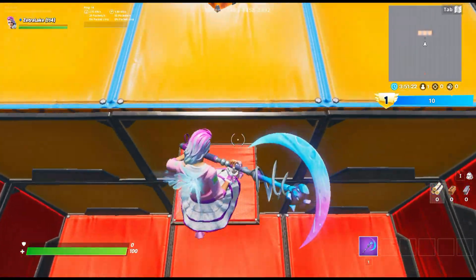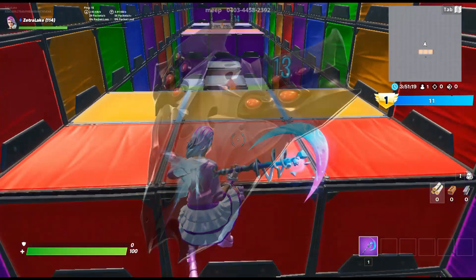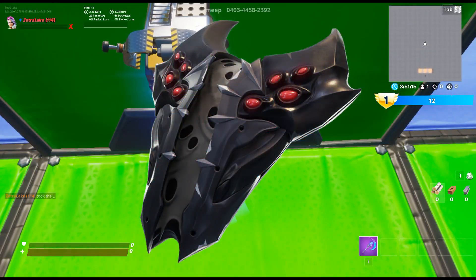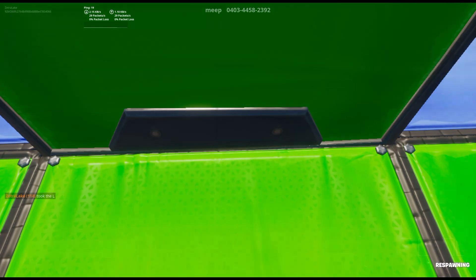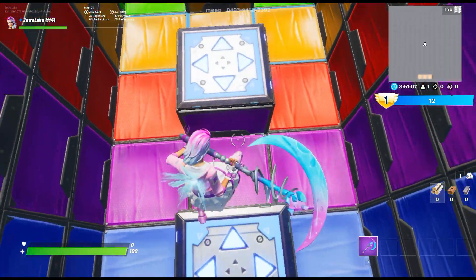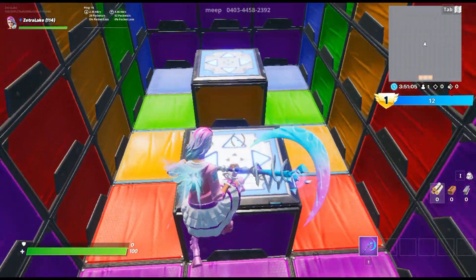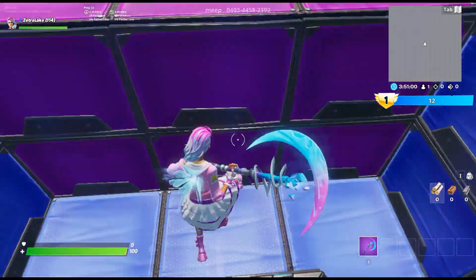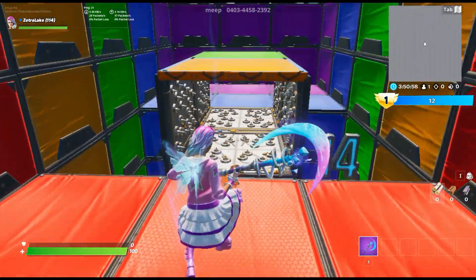For the next combo I have the Spider Shield, and I think the Spider Shield is one of the best back blings in Fortnite — it's such a good shield. Especially with this skin it truly does look amazing. In my opinion this back bling almost always looks amazing, but it really does go extra nicely with this skin.